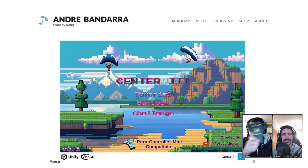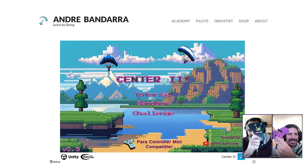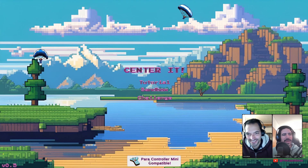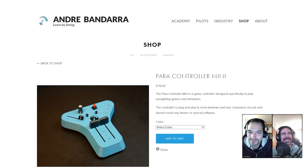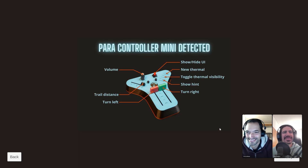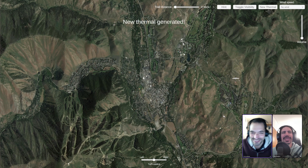Here we are with version 5. The power controller mini is connected and Center It is already on the website. There's version 5 with little menus that pop up, links, and everything. Going into sandbox - and there's a new mapping: trail distance, turn left, turn right, show/hide UI, new thermal, toggle thermal - every single button, slider, and potentiometer from the power controller mini has been integrated. This is the most anyone has integrated it.